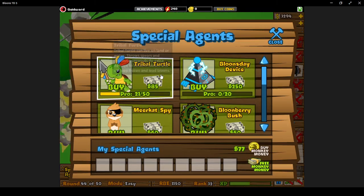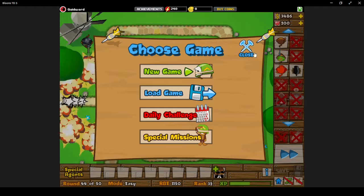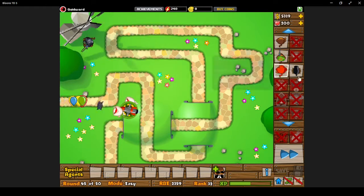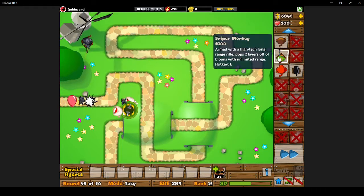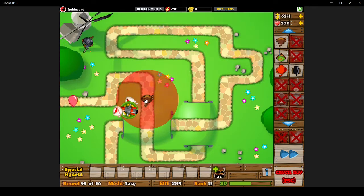In terms of agents, this one I got has about 21 points towards the Tribal Turtle. The main menu popped up in the middle of my game — what's up with that? This is incredibly easy with four main towers that work really well. Ninjas can sweep up camo balloons, bombs shoot the lead balloons, and on top of that you've got some Darts and Snipers. Snipers are your expensive protection and dart monkeys are some cheap protection.